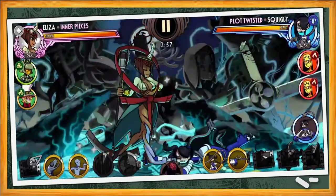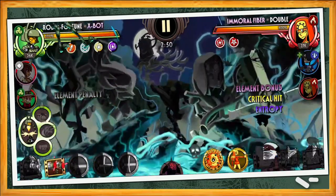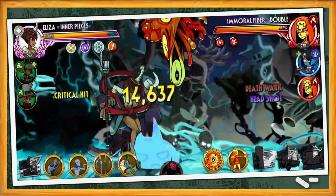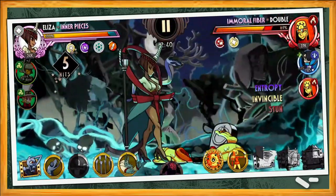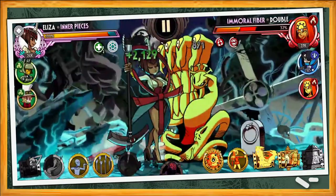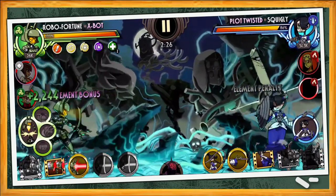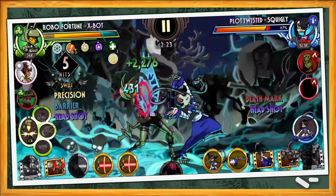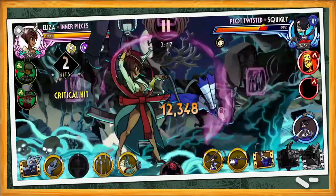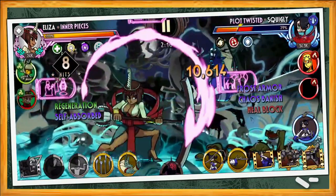Next we have Plot Twisted with two Immoral Fibers. Plot Twisted was about to be tagged out but missed so X-Bot has to come in to deal with her. However, the AI decides to tag Plot Twisted out and bring in an Immoral Fiber instead. Sketchy's Curse comes in clutch to prevent buffs but X-Bot quickly tags out to bring Inner Pieces back in, hitting Immoral Fiber with an uppercut and a stun. A flurry of combos and blockbusters deal nice damage before a Command Grab flunks Immoral Fiber for X-Bot to tag in safely and kill Immoral Fiber with a Precision Beam. Plot Twisted enters the stage, gets hit with a Phaser Burn, and retaliates with an Inferno of Leviathan, forcing X-Bot to block incoming damage. Inner Pieces tags back in and stuns Plot Twisted with an Uppercut. A chain of blockbusters and combos deals really good damage before Plot Twisted is tagged out again.